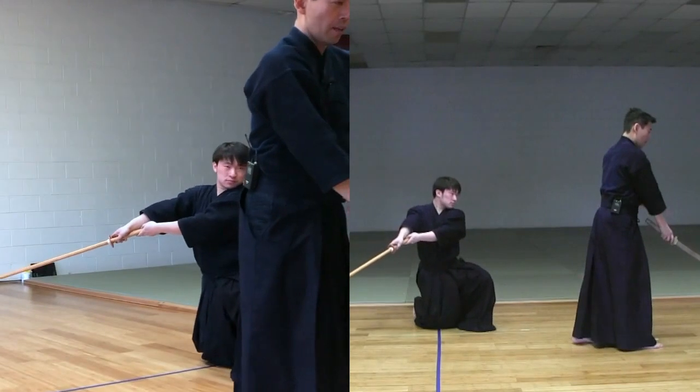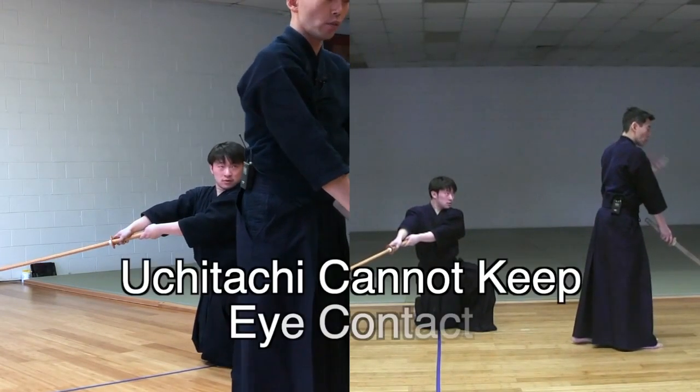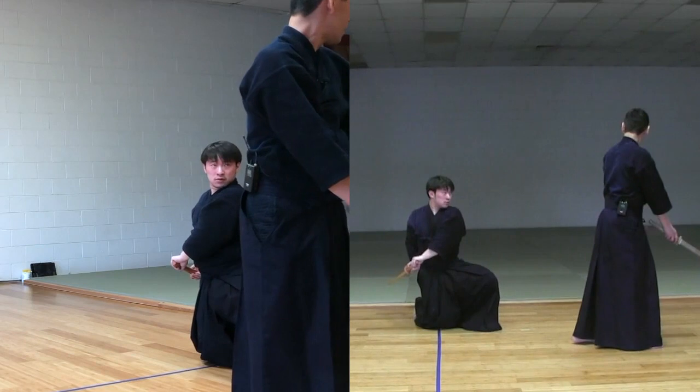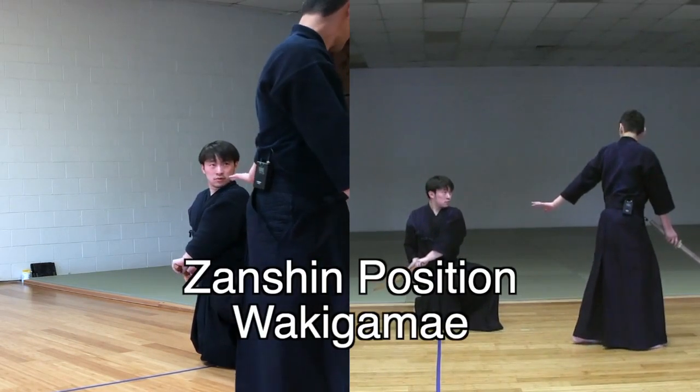Give him a moment. Now we are not having eye contact. Then turn around. And make sure he's in the Zanshin position by taking Waki Gamae.